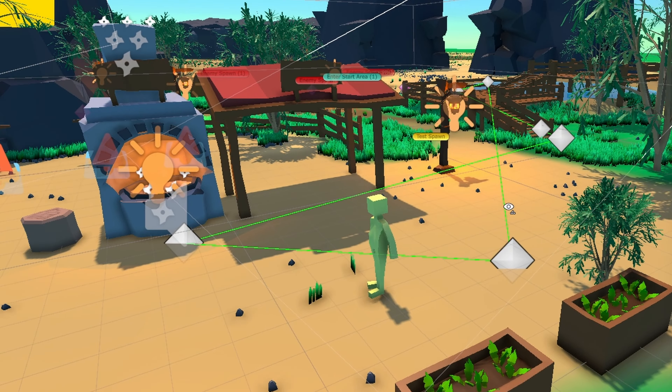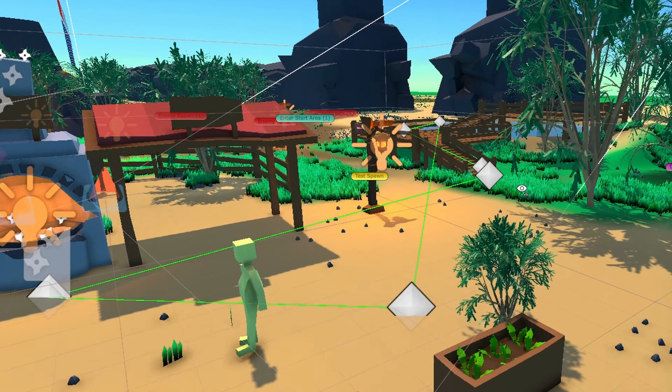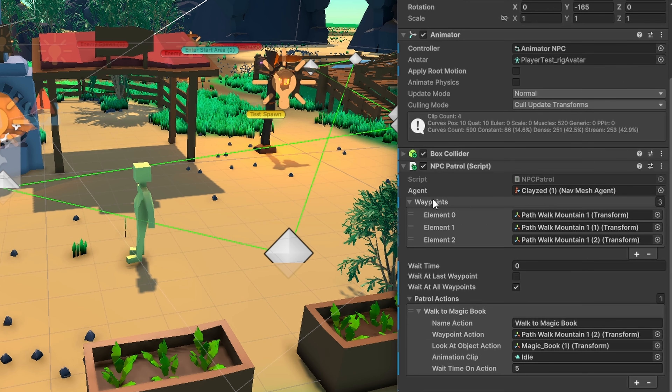We're not going to dive in too deep, but you can see here I've been adding paths or waypoints in different places for different NPCs. I've made an NPC patrol script. We're using NavMeshAgent for this. We can add the waypoints where the NPC can walk, and we can add wait time.